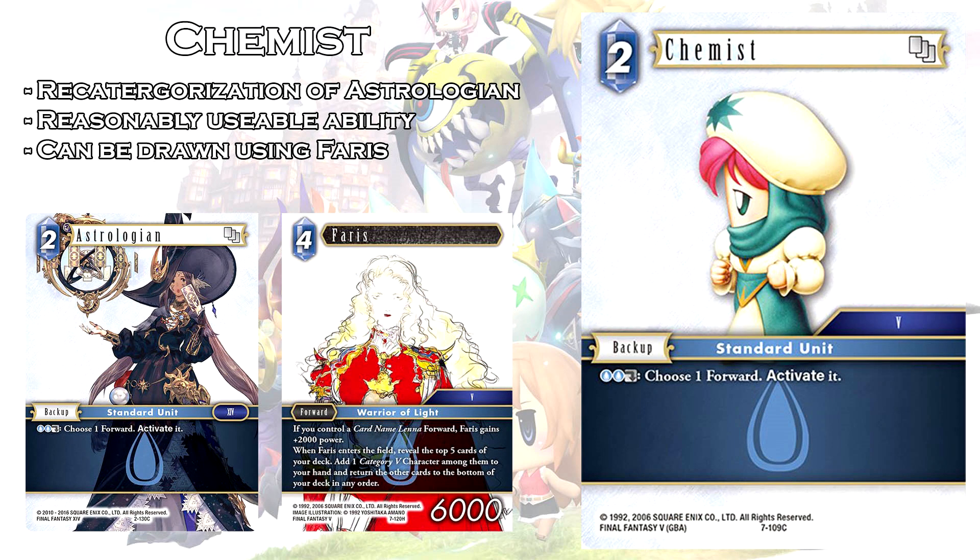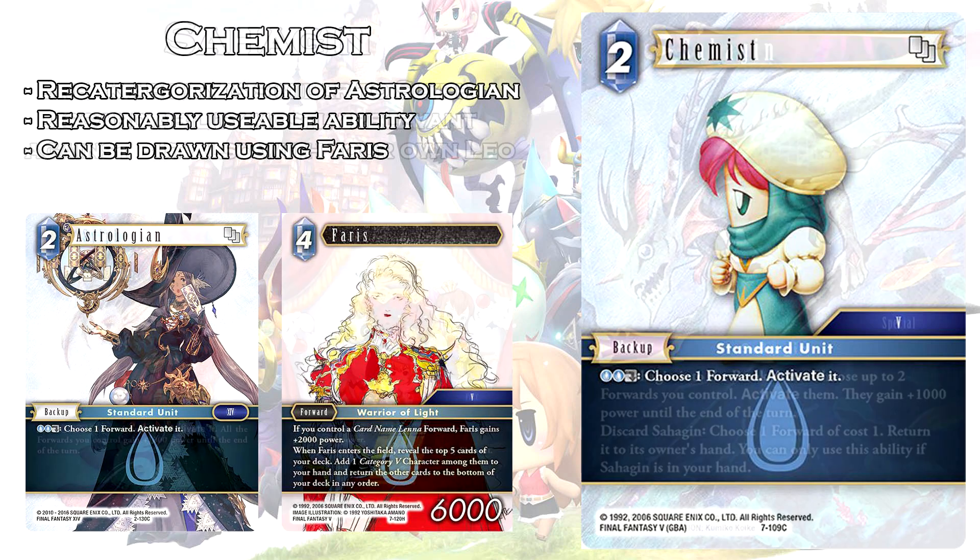Next card we'll be talking about is Chemist. It is a 2 CP backup for Water, Water, Dull — choose one forward and activate it. This is a recategorization of Astrologian from Opus 2, with the exact same ability but changed to Final Fantasy V, which means it synergizes with Bards and Faris, Faris being a water card right now. Astrologian has been seeing play recently, so if you're playing Faris — which is relevant if you're playing Lenna — Chemist seems a very easy switch over from Astrologian. At the cost of slightly different artwork, you have the ability to pick this card up from Faris when you play it. This is a very relevant upgrade because of its category change.